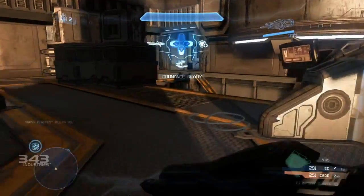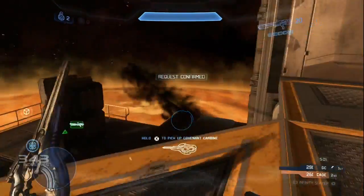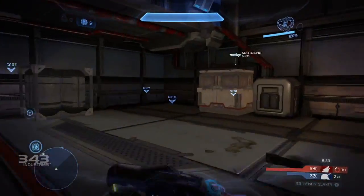Once your Ordnance Meter fills up — Ordnance ready. Request confirmed. UNSC Infinity gives you three rewards you can choose from. Maybe you'll get a sniper rifle, overshield — you never know. If they're already holding the power weapon, they can call in and power up. Speed boost!